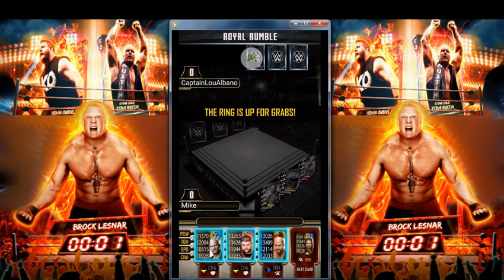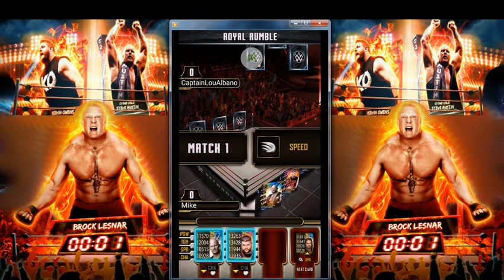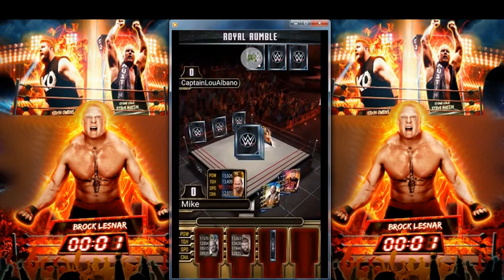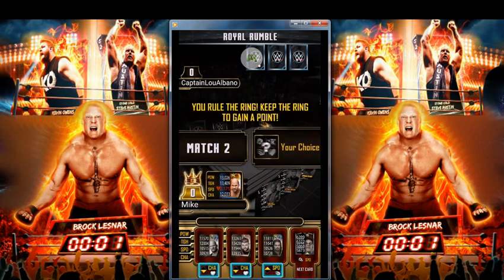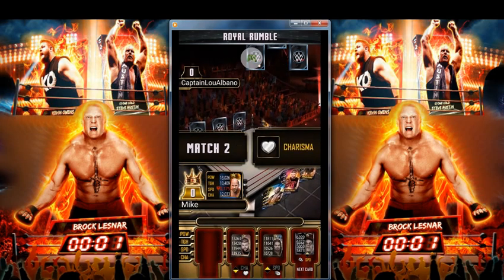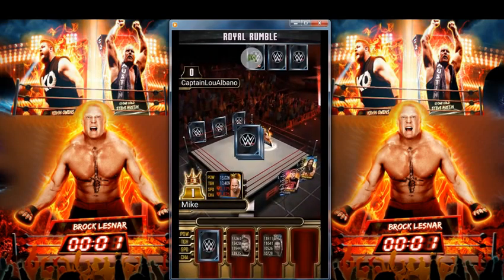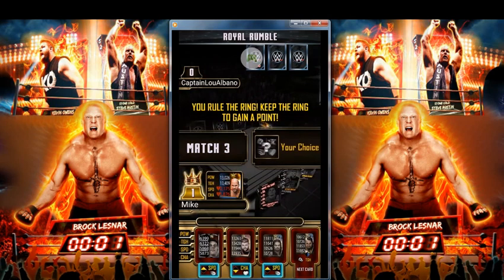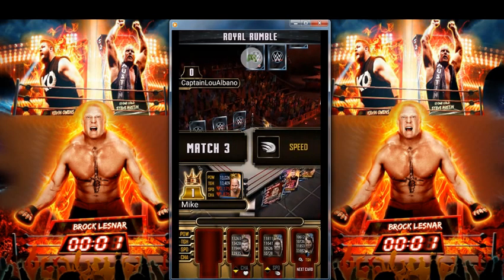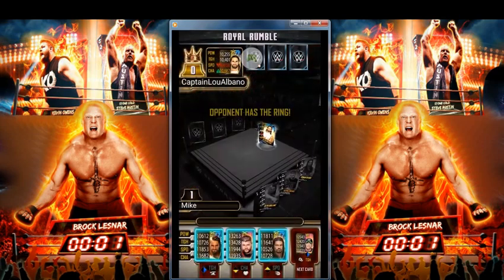Alright, we have three cards to pick from — I'll choose Cesaro. I'm probably going to win that one. Now I need to pick another card. We'll throw out Stone Cold — it'll be a charisma matchup and I think I have a good chance against Brock Lesnar. Yep, we got a point. This isn't too difficult. Now we're going to have a speed match, so I'm going to get rid of Andre the Giant because he is the weakest in my hand. That's okay, we'll take out Seth Rollins soon.